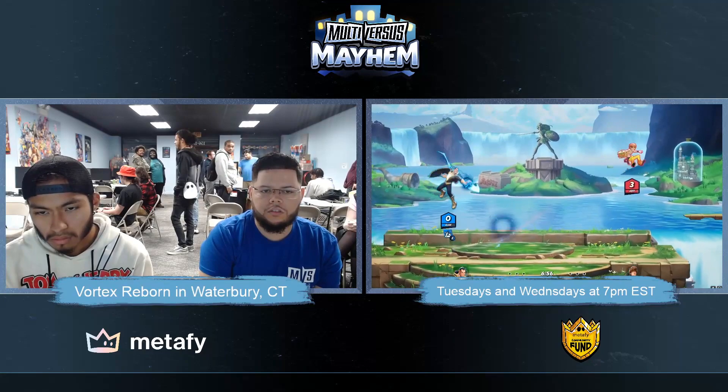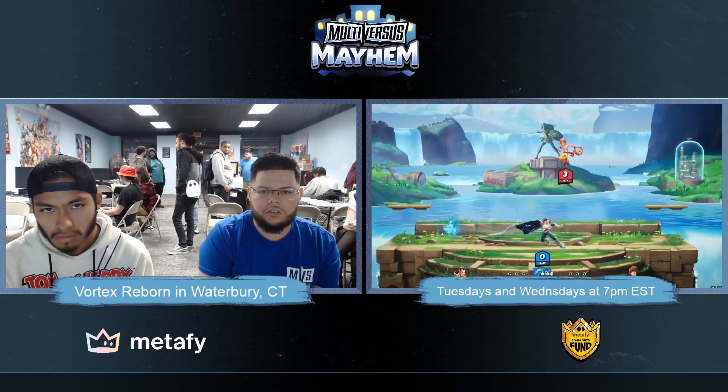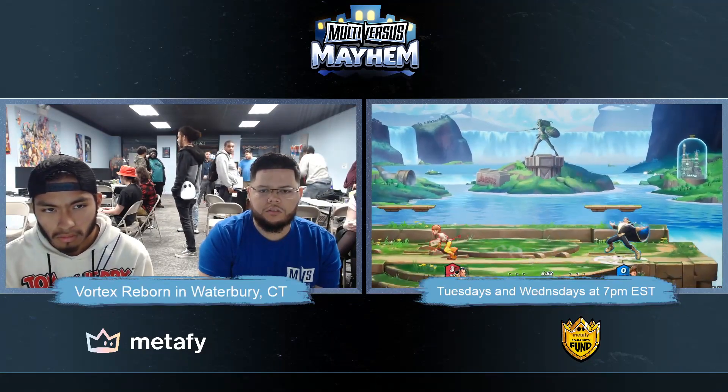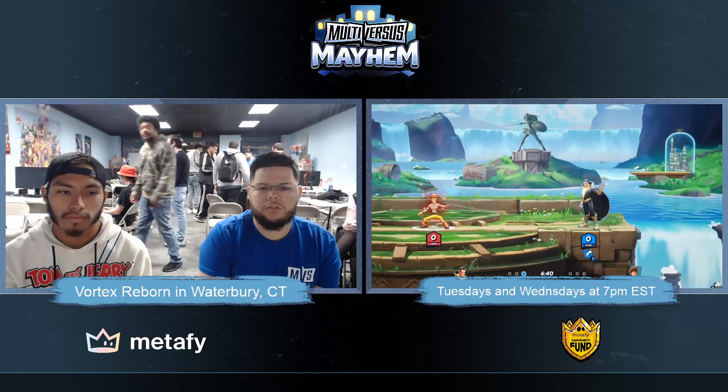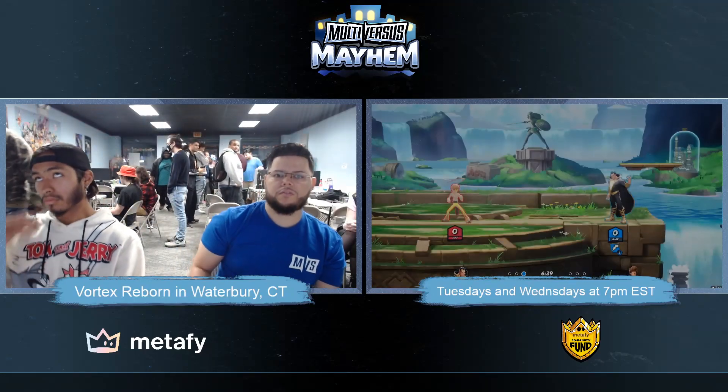Did you know? So Black Adam's down smash — say we're both staying on opposite ends of the stage. If I do down smash, it creates a laser from under and up. If they're on the ledge on the bottom, like we'll bounce on the ledge and do it, you can bounce them off and go for a free punish.